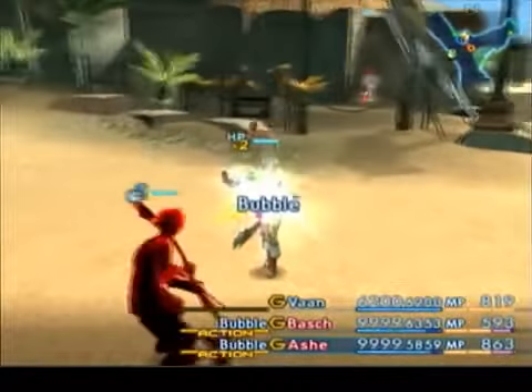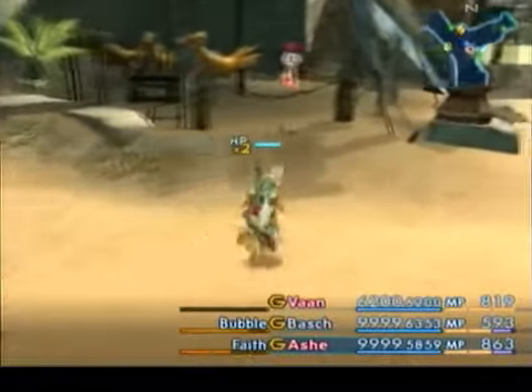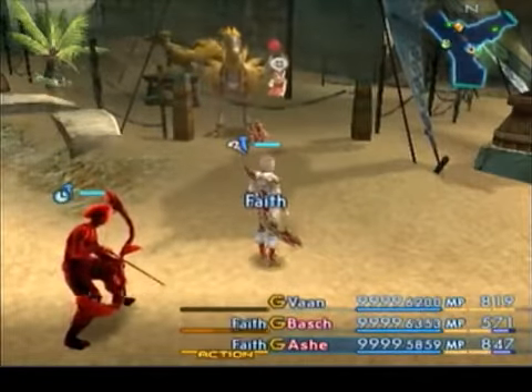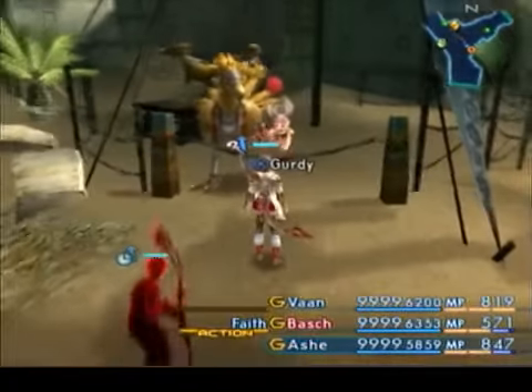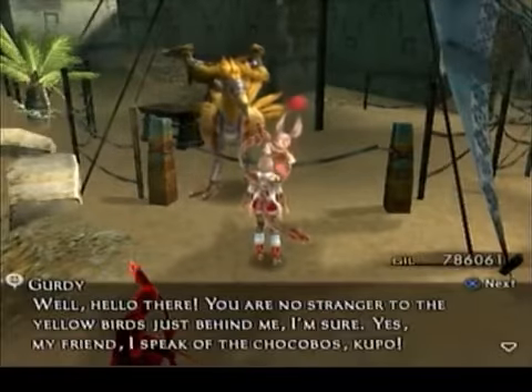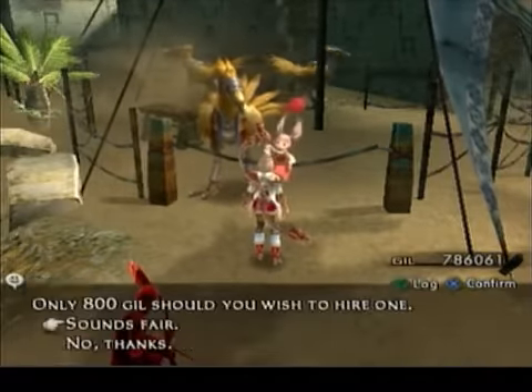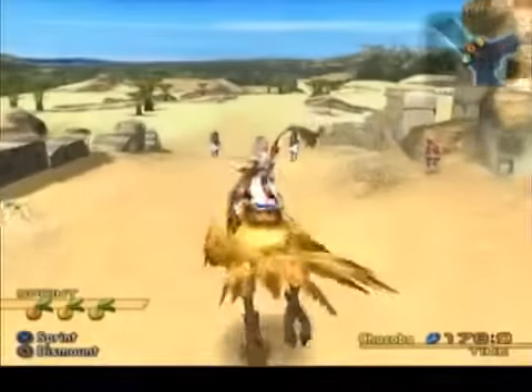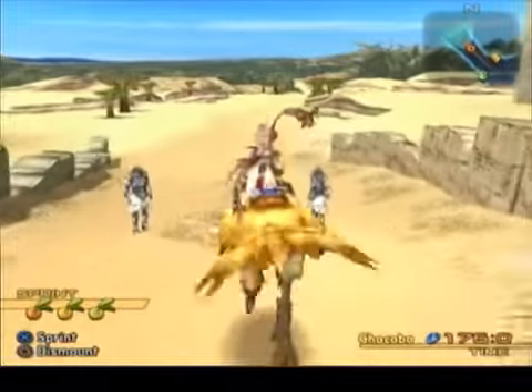These gambits have been set up in much the same way as before. Speak to this one and rent a chocobo. Head off to the north and simply approach the guards.